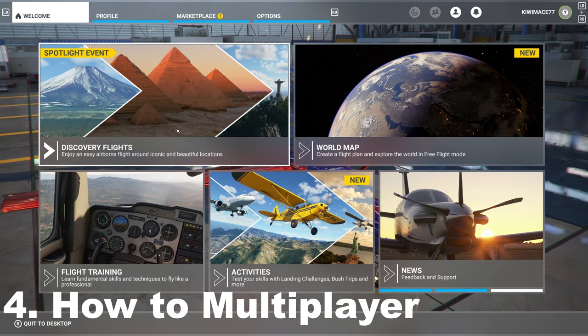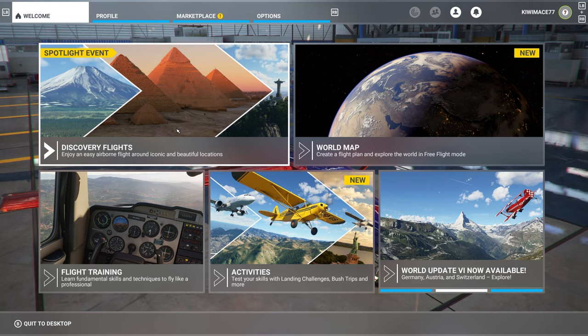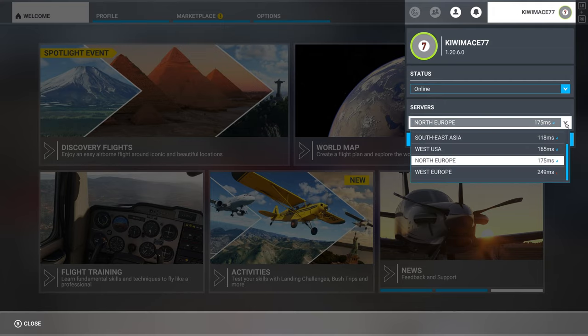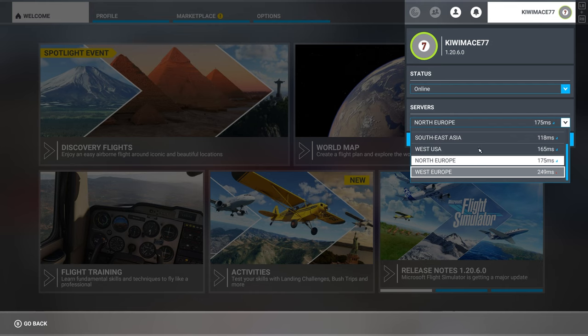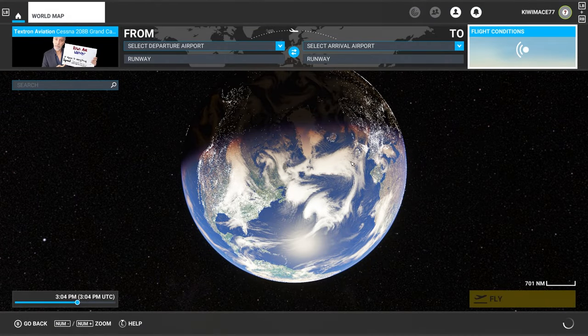The next tip is how to get involved in multiplayer in Microsoft Flight Simulator. The sim does a brilliant job of making it easy to hook up with friends and go flying together. First, make sure you are online — check the top right corner for your online status. If you're flying with friends, make sure you're on the same server. Drop down the server options and select accordingly.